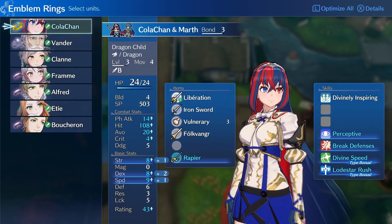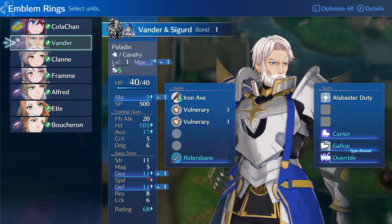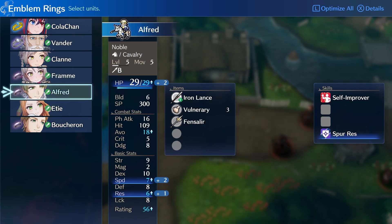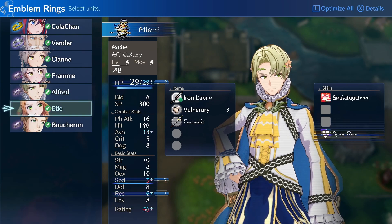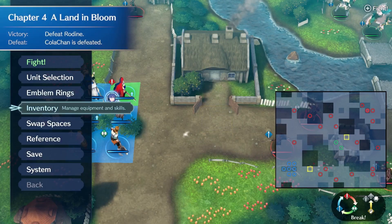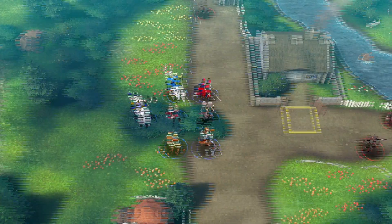If you're scummy like me and you have one of these accounts, you can access some of these cool things. We have Alir using Marth, Vandor using the Sigurd Ring, Fram is going to be using the Sharina Ring while Alfred's using the Anna Ring. Finally we have Boucheron who is using the Alphonse Ring. These rings do offer a little bit of stats as well as allowing you to get SP within combat.